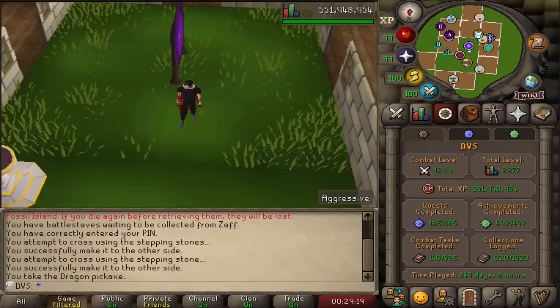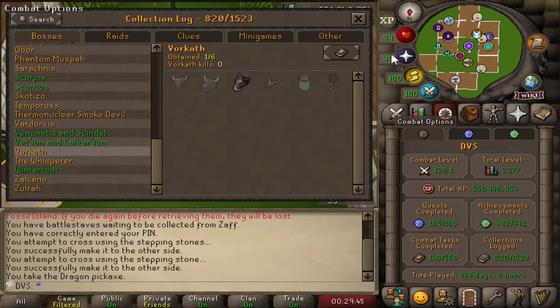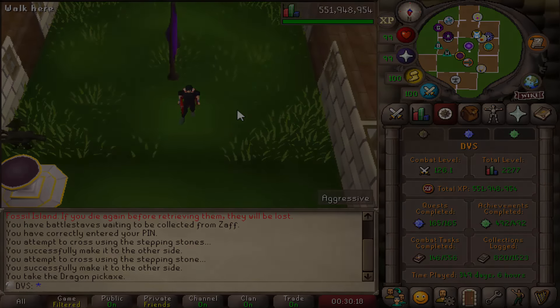Alright guys, it is that time — I am going to be ending the video here. 820 collections logged and I got a lot from the hard clues in this video. Now that I have my fully charged Arclight, I can start working towards getting the drop from Tormented Demons. There is one more thing I want to do before that — I've been putting it off for a while. To start the next video, the first thing I'm going to be doing is going for Vorkath's head so I can make the Ava's Assembler, attach it to my Max Cape, and basically have it storable in my house. I believe it's guaranteed by 50 kills — I'm just going to be using Ruby Bolts and Diamond Bolts. Thank you guys so much for watching. Pretty likely there'll be another video next Sunday as well, so look forward to that. See you guys then.